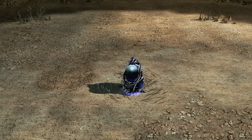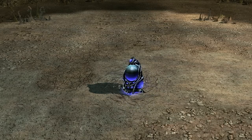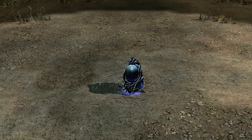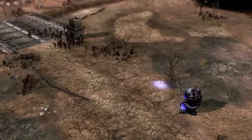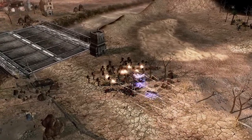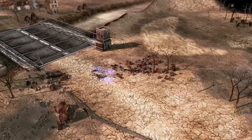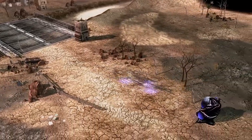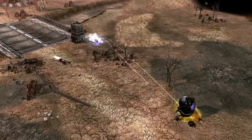For anti-infantry defense, the Scrin had the buzzer hive. This hive housed buzzer swarms, though a couple of the swarms typically patrolled the outside of the structure. Once enemy units had been detected, the buzzers would go out and shred them. While human infantry could kill the buzzers before they reached them, the hive would continue to send new buzzer swarms until the structure itself was destroyed. While the buzzer hives were excellent against infantry, they were ineffective against vehicles.